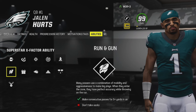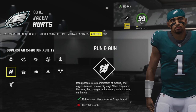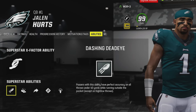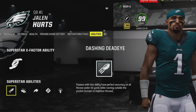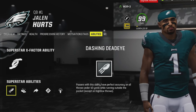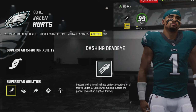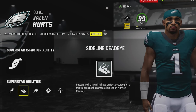You want to consider how difficult it is to unlock these — Run and Gun isn't too bad, but there's a superstar ability called Dashing Dead Eye that makes it kind of obsolete. Dashing Dead Eye gives you perfect accuracy when throwing on the run outside of the pocket, which is typically where you'll be when scrambling anyway, and you're usually throwing under 40 yards. So Dashing Dead Eye is one of the better superstar abilities.